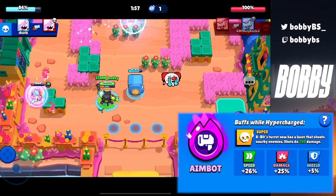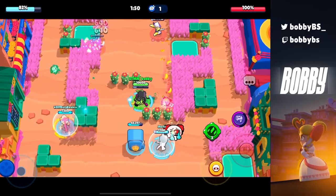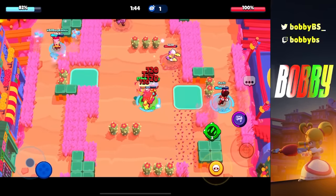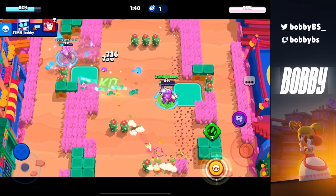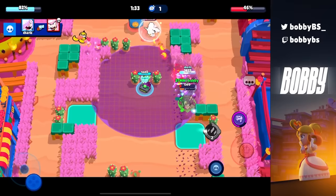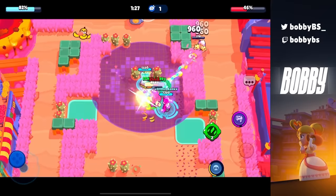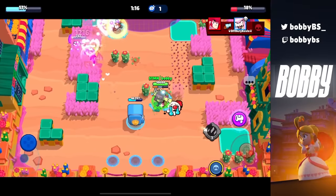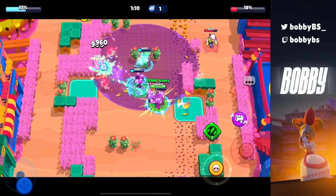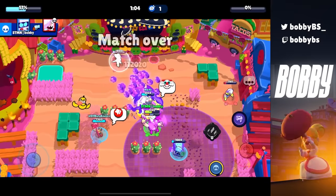Coming in at number 22 we have 8-Bit's Aimbot, personally one of my favorite hypercharges right now. It gives 8-Bit's turret a self-defense mechanism — it shoots very fast shots that deal 230 damage, and unless you're walking in a perfect straight line, those shots are going to hit you. Any aggressive brawler in heist like Nita, Carl, Daryl, or Bull has to get up close to take out the turret, and with the turret doing massive damage they're basically suiciding. It's also great in gem grab because people constantly try to take out the turret.